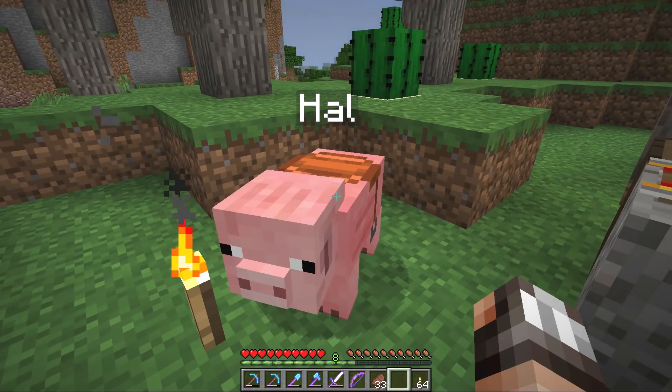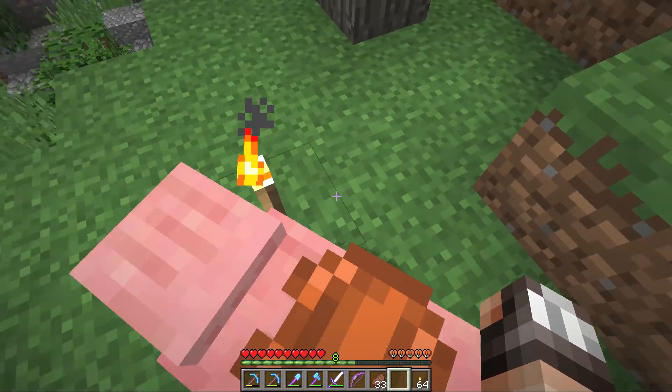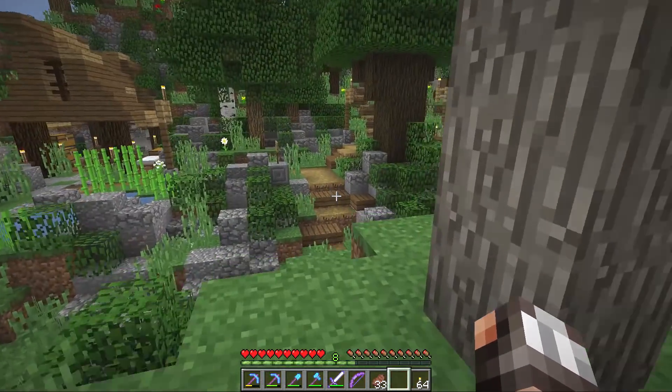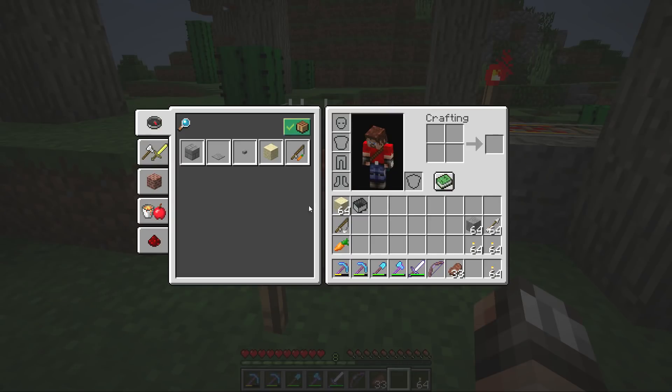Check this out — we can stick a saddle on him, and this is going to allow us to sit on him. But we can't actually control him right now because pigs don't really listen to humans very much. The way that we do this is we've got to make something called a carrot on a stick, and we do that with the fishing rod and a carrot. Apparently if we stick this on Hal...